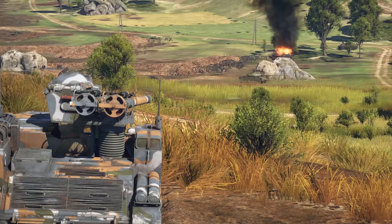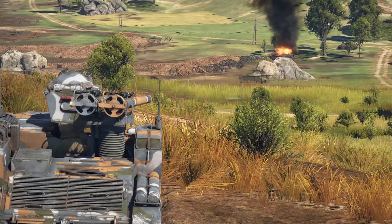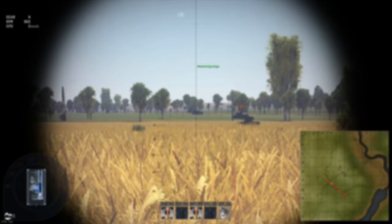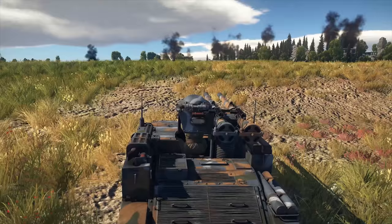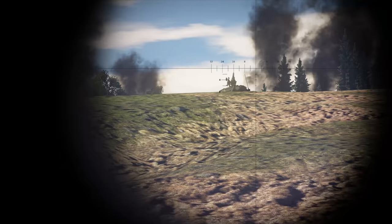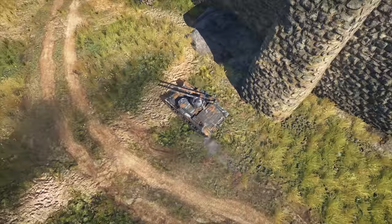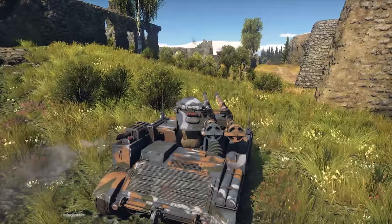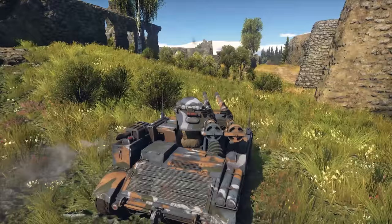A few extra tips. Make every shot count — the only way to get ammo is to return to the capture point, and ain't nobody got time for that. The rangefinder is your friend; knowing the distance to your target will make it much easier to land accurate shots. Do not be afraid to expose your turret — you have three crew members, so even after taking a hit up there, you can still retreat to safety. Artillery strikes and machine guns are the real threats; never expose yourself to them and you'll do just fine.